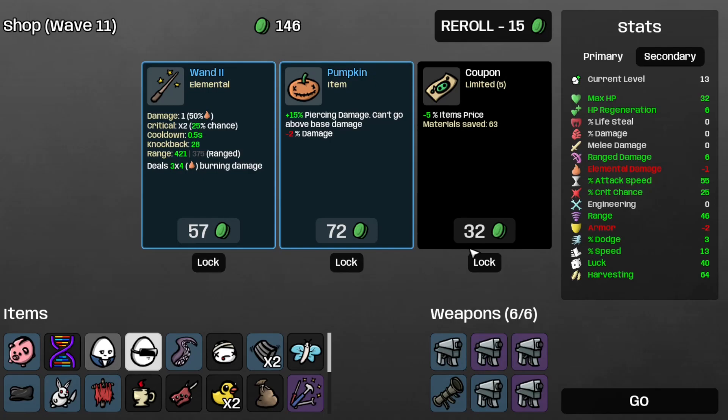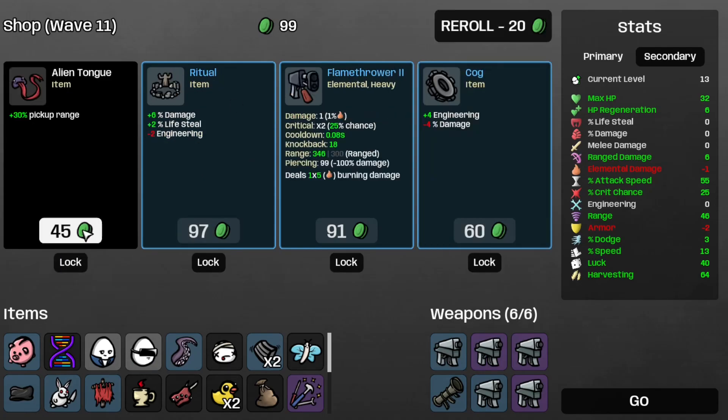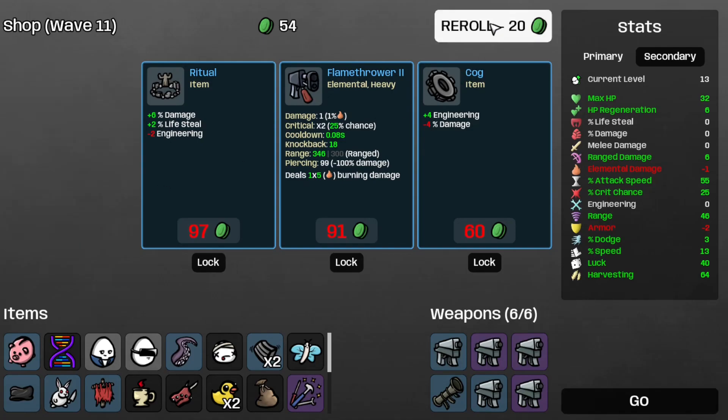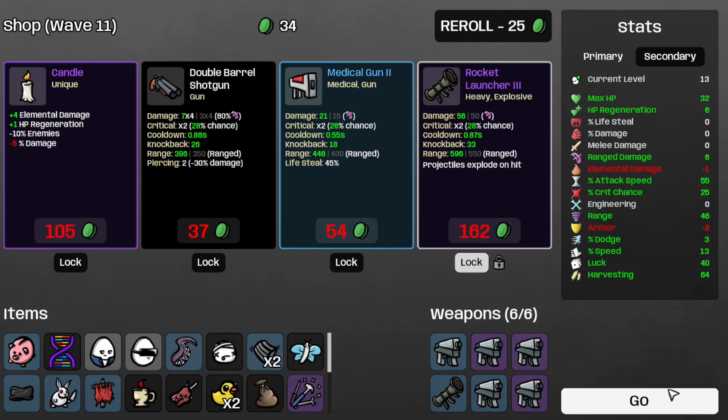So that's nice. Take the coupon, reroll, take the alien item, reroll. Save this other rocket launcher — that's a second rocket launcher, and it's a tier 3. Oh well, let's just move on to wave 11.